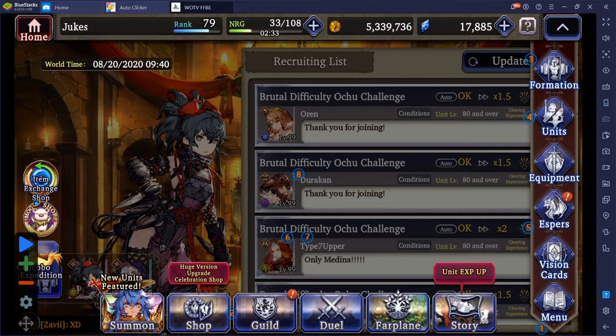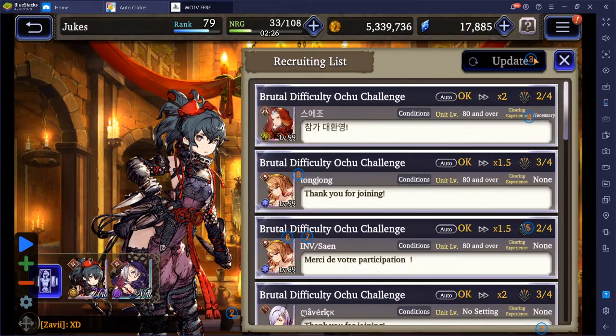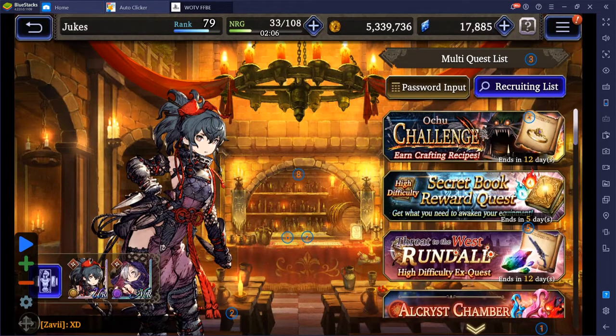For the third target, that will be on the refresh button or the update button right here. You can place that right there and set that to 600.